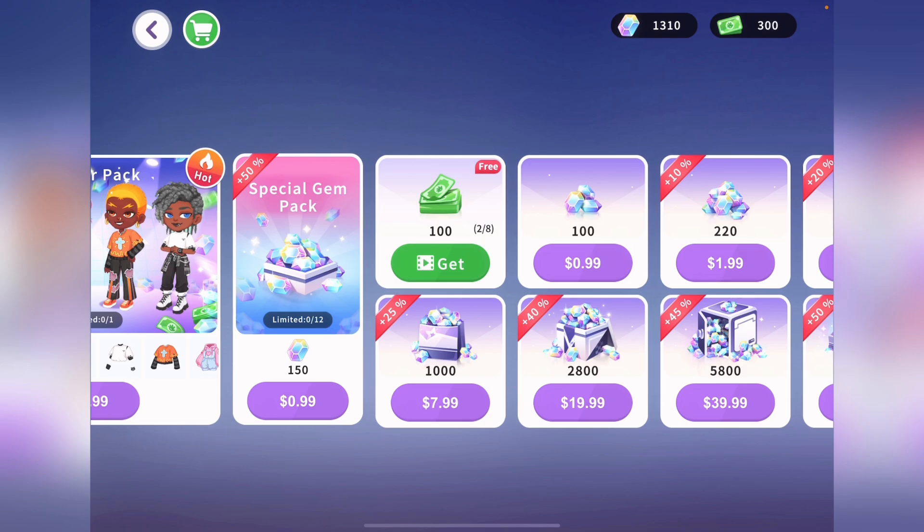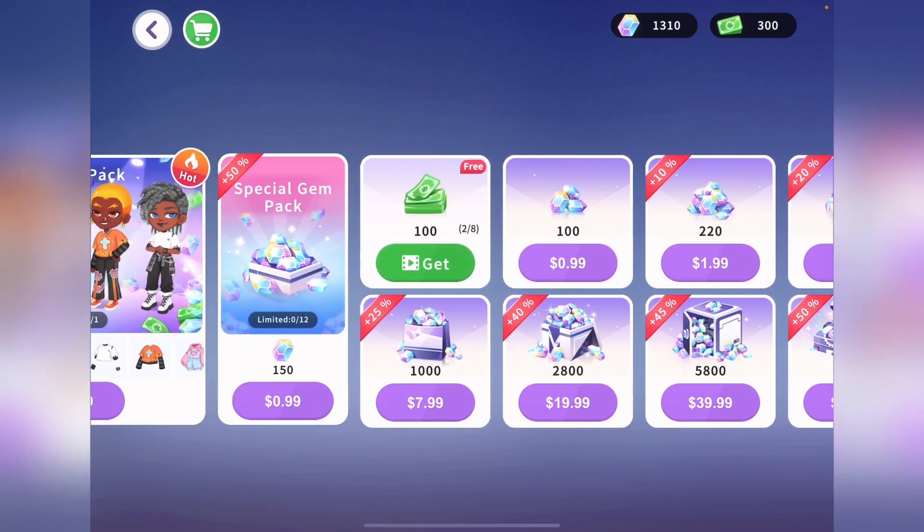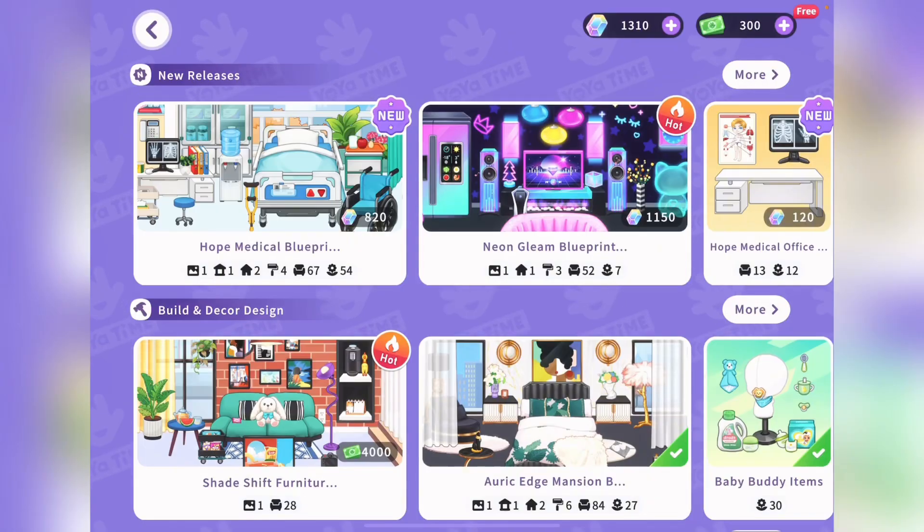It's super easy — you just watch ads, and you don't even really have to watch them. Just click, wait for them to be over, then click the X and you get money. I recommend you do that if you want free money in this game and don't want to spend real money.